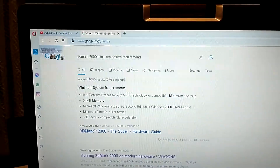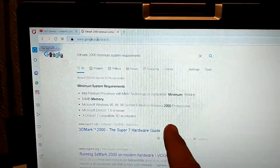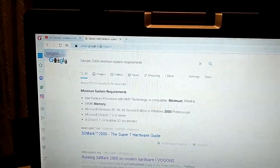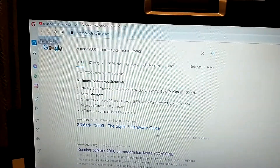The minimum requirements are 166 MHz processor, 64 MB of memory, and the operating system must be Windows 95, 98, 98 Second Edition, or 2000 Professional with Microsoft DirectX 7 or newer, plus a DirectX-compatible 3D accelerator.